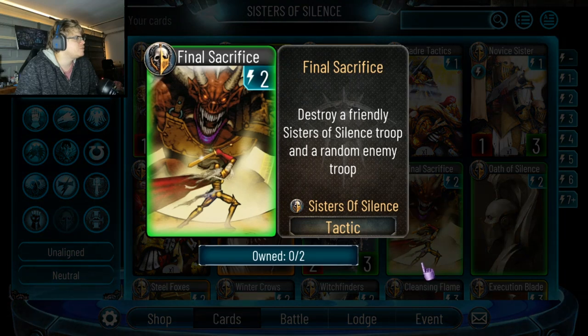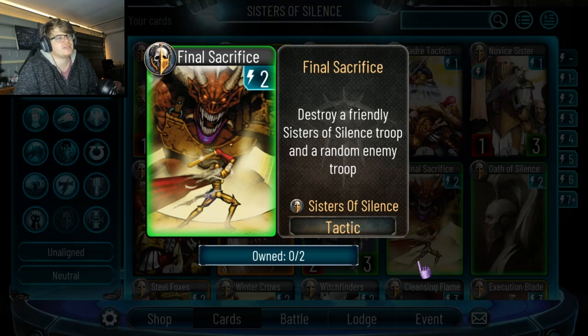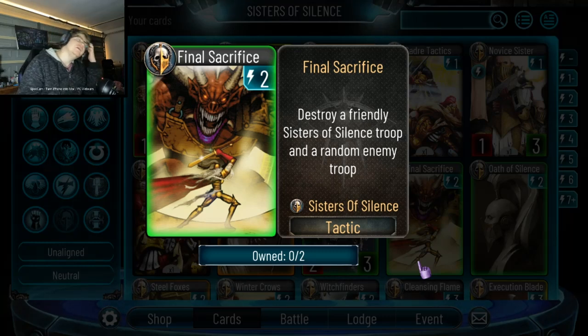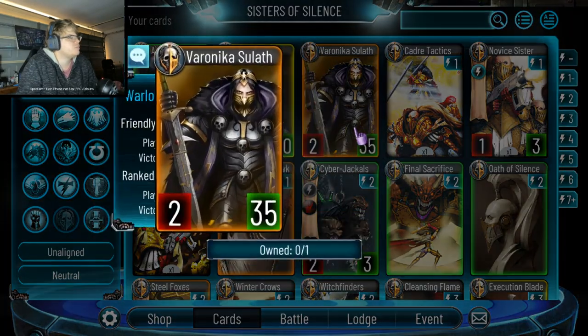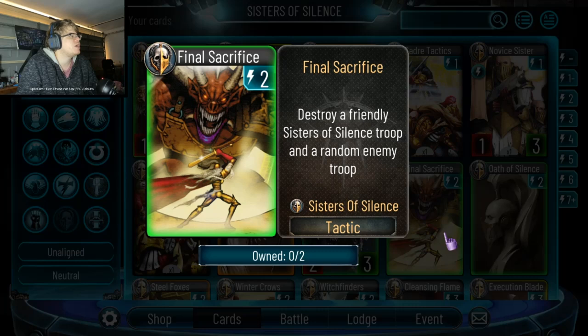Final Sacrifice: destroy a friendly Sister asylum and a random enemy troop. This is amazing compared to the Custodians' four-energy card that destroys a friendly troop to destroy a random enemy one, or the three-drop from World Eaters that does the same thing. It's worse than the kill card, absolutely. But if you're playing a very spammy deck you could keep drawing. As Sister of Silence troops you can combo it with a draw card when they die — so maybe not going to be played, but who knows.